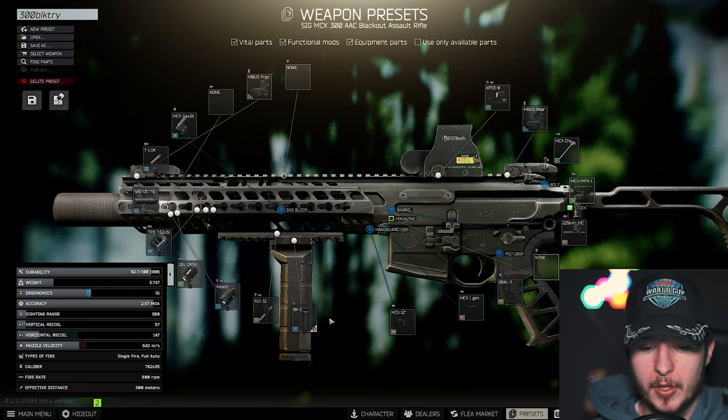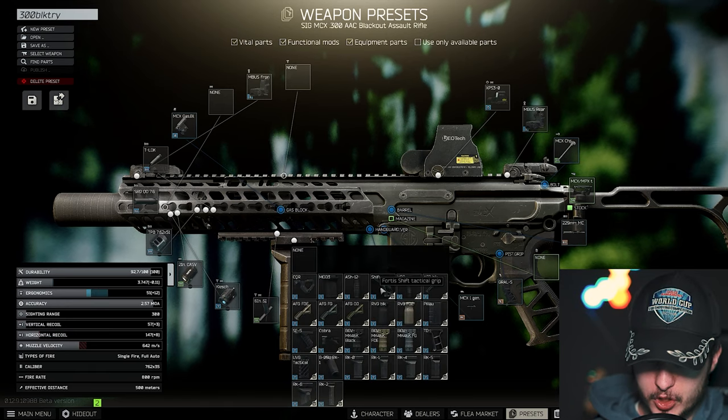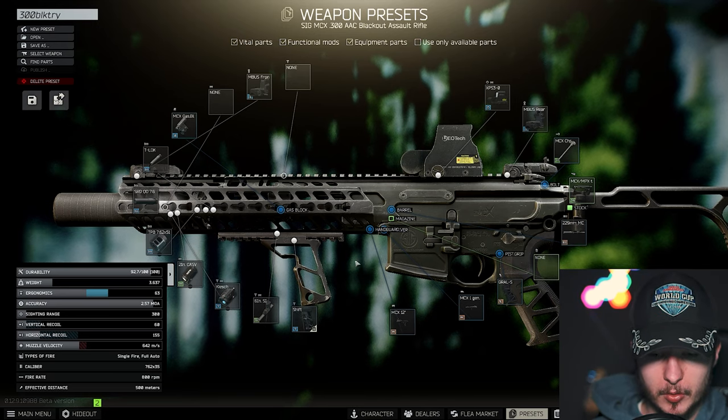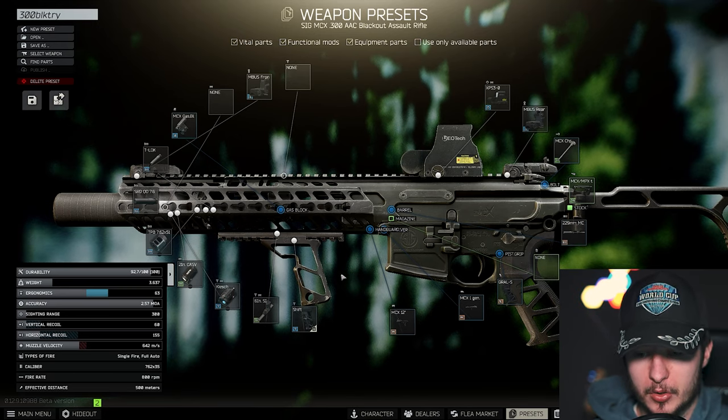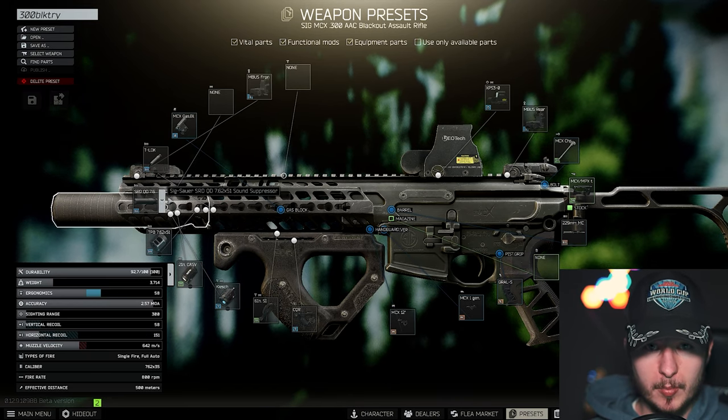With the RK2 grip you lose one vertical recoil but a lot of ergonomics. With the shift grip you get 60 vertical recoil but a little more ergo. In my opinion the CQR is perfect. Let's talk about the most important thing for the MCX.